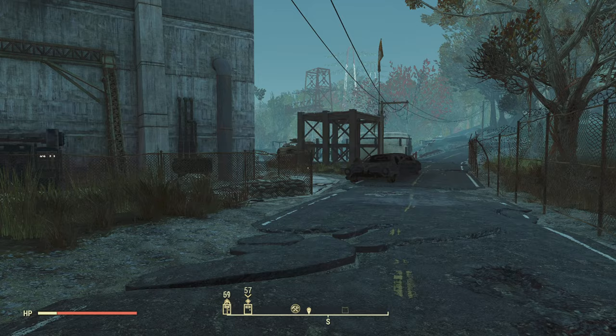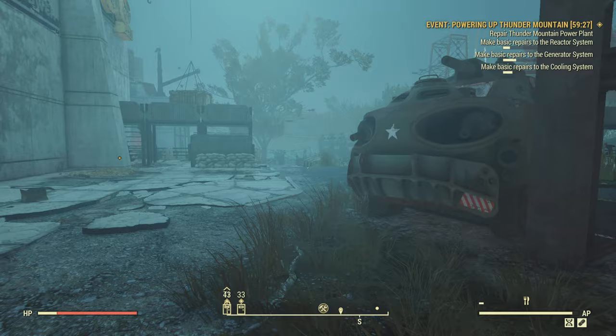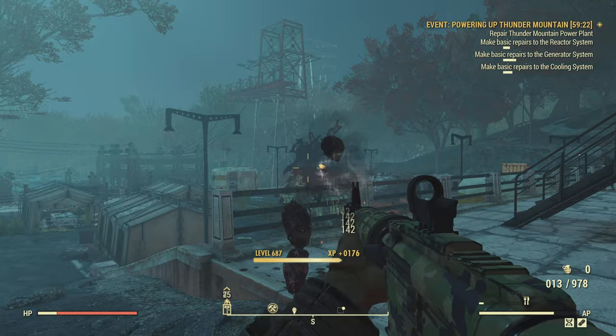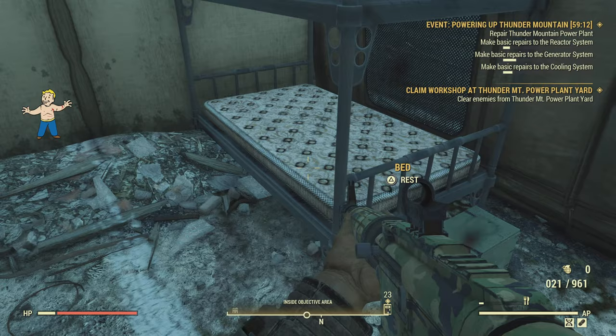Another good under armor is the Brotherhood fatigues, which can easily be obtained. Come to Thunder Mountain Power Plant, go down the stairs, and there should be fatigues in a tent at the bottom. If they're not there, go back to the main menu, try a different server, and they should be there.